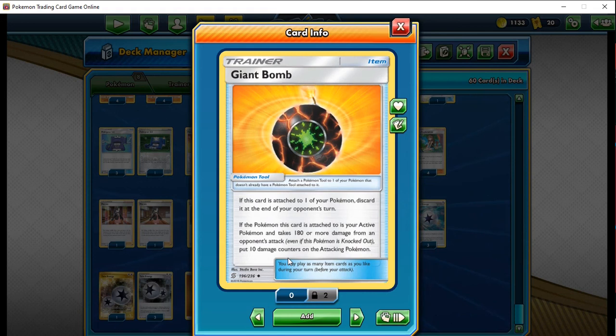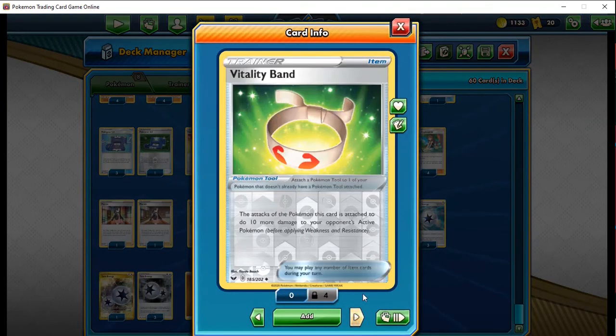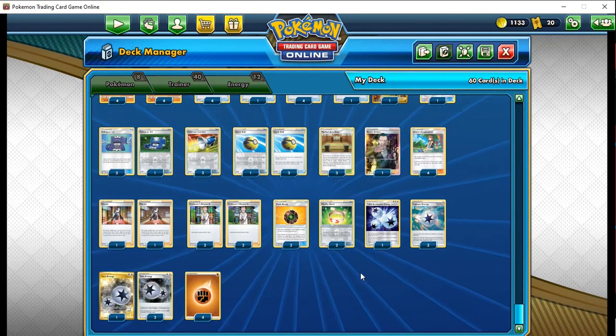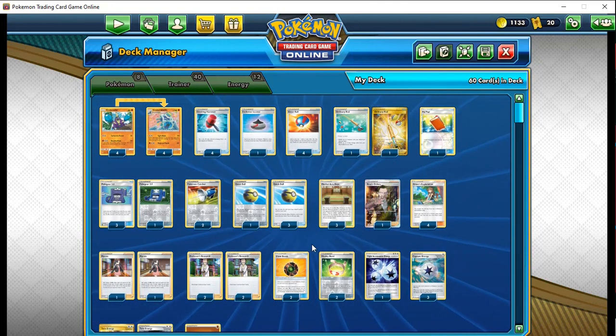Two Giant Bomb is the secret tech — taking advantage of power creep. Decks like Eternatus and ADP can hit you for upwards of 180 damage, so they take 100 back to the face. ADP-Zacian hits you for 230, they take 100 damage, then you hit them for a lot more and potentially get a one-hit kill — especially if they have a Giant Cloak attached. I'd play four but only have two, so I'm running Vitality Band instead for 10 more damage. Buff Padding is an alternative. Overall, a very fun, easy to play, and very cheap deck.